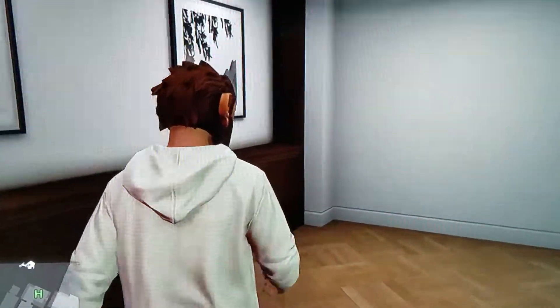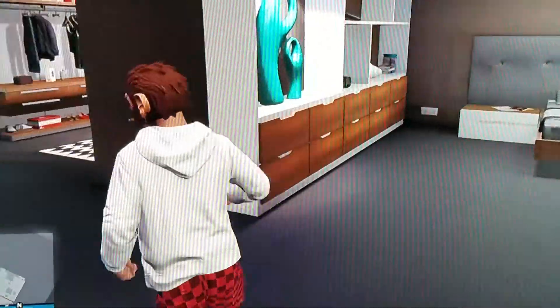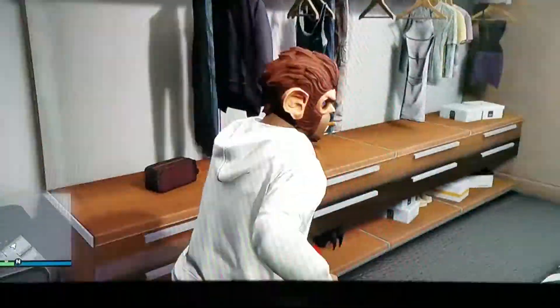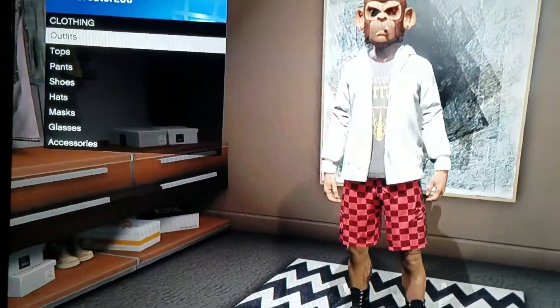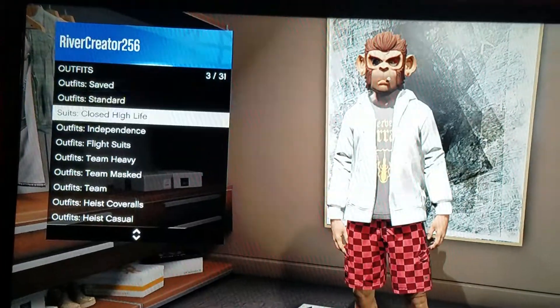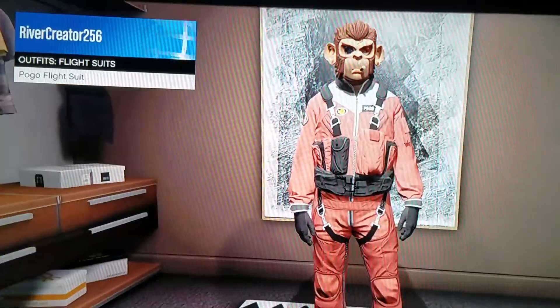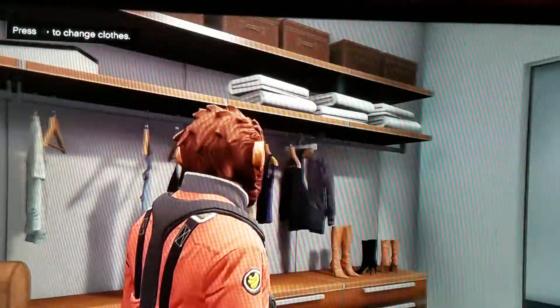What you guys want to do is go down to your gun store place. It's going to cost you like $100,000. Once you're there, you go to flight suits and buy the Pogo flight suit. After you bought that, you have the mask.